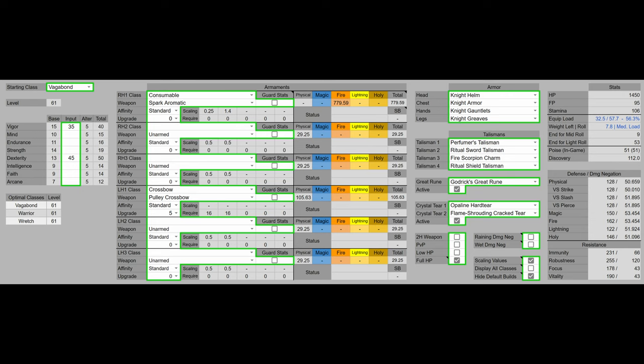For weapons, we are using the Spark Aromatic and the Pulley Crossbow with Perfumer's Bolts. According to Fextralife, Perfumer's Talisman does boost the Perfumer's Bolts — I did not test this, and either way it doesn't really matter, because it's just in case we run out of Spark Aromatics; it's not the main focus of this build. For armor, we have the Knight's set. You can buy this at the Roundtable Hold and it will give you 51 Poise — it is the easiest 51 Poise set to acquire, and you can get it as soon as you talk to Melina.